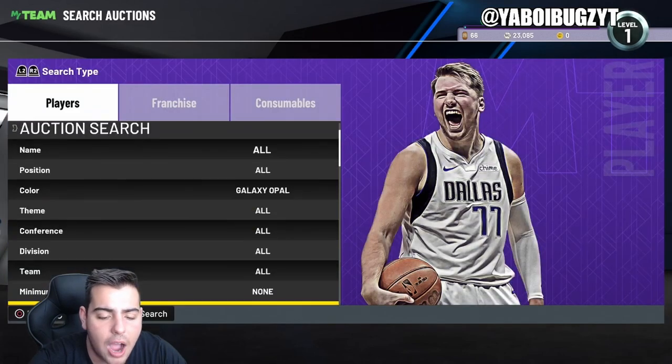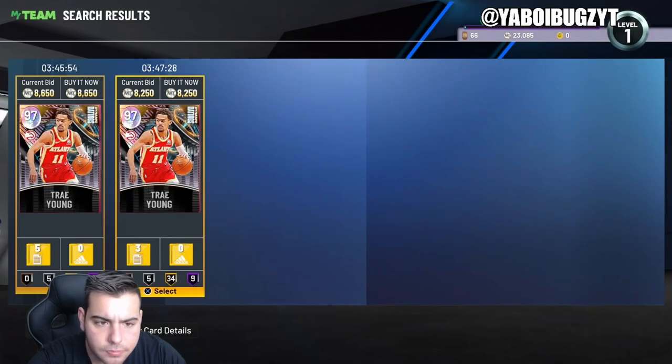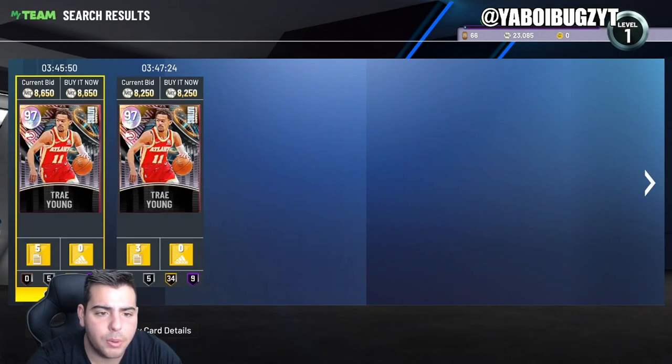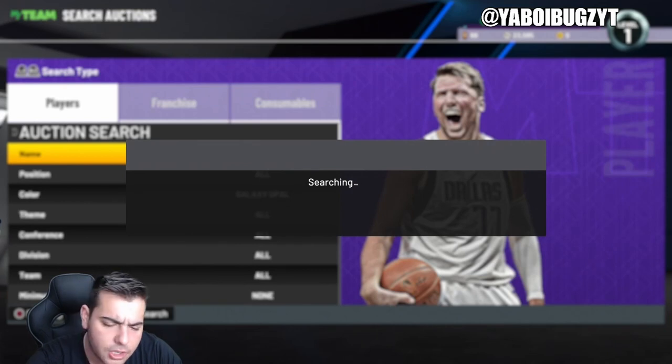Jokic at 7700 — I'm gonna hold it. I can probably sell him for 10K right now and make a solid 2K profit, but I'd rather wait. I think Jokic has the chance to go to 12-13K, especially if he wins MVP over Giannis.